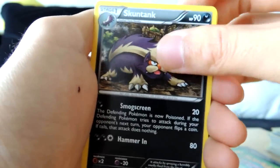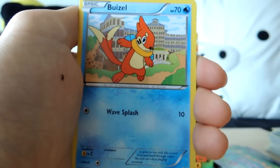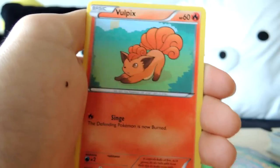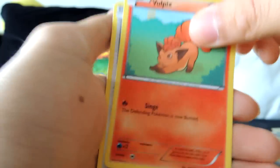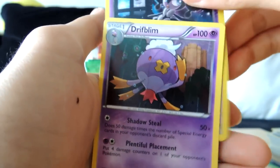Stunfisk, Skunktank, Wailmer, Weasel, Eevee, Rumple, Vulpix, Swablu, Reverse Gotharita, and a Drifblim.